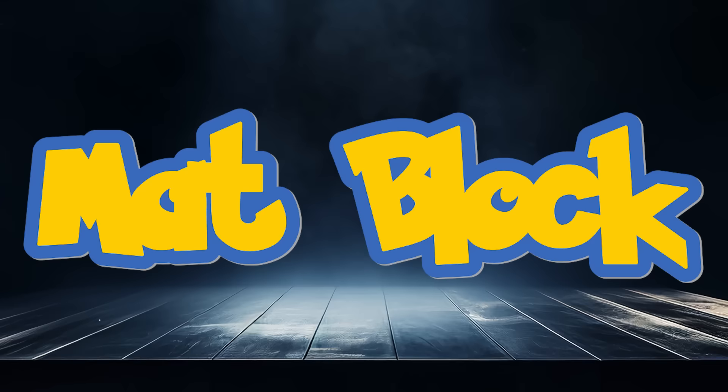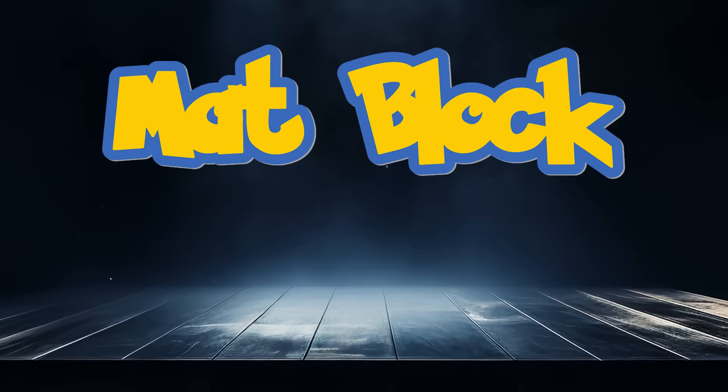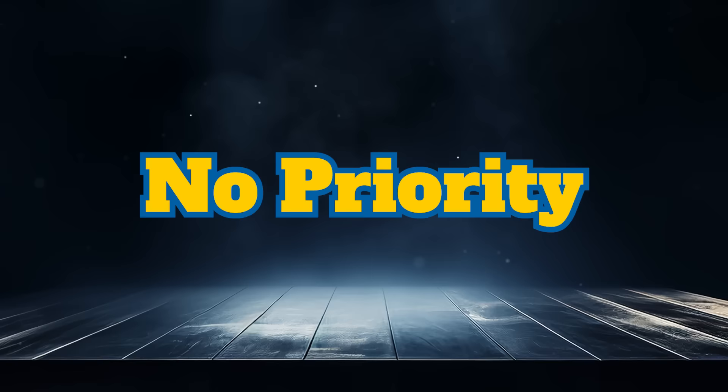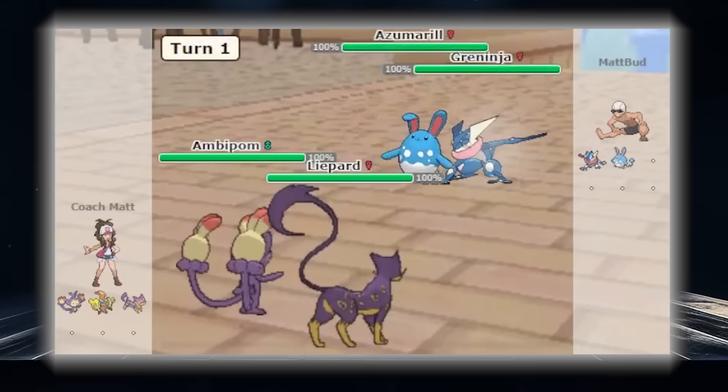In the worst spot, I'm sad to put Mat Block. This move tried to be a bud as it protects your ally along with the user from all physical and special moves for the turn, but this move just came up short and is too flawed to be higher on this list. It's the only protection move that does not have increased priority, which wouldn't be the worst thing if used on a super fast mon, but it also only works the first turn out like the moves Fake Out and First Impression. This makes it a dead move slot after one turn.